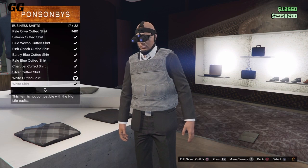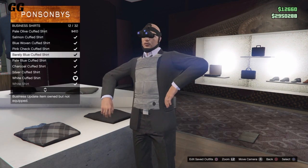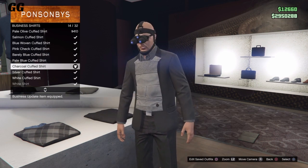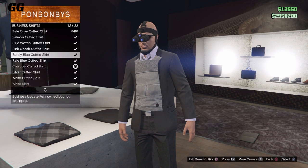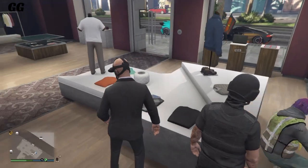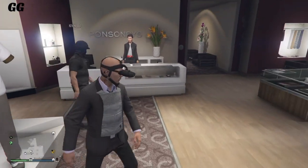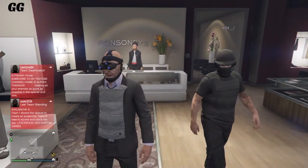After you have the outfit and body armor on, go over to Tops. Once you're in Tops, go to Business Shirts and from there scroll up. You'll see the baby bit right there — you have three options to choose from. Once you've picked one, you can save it as an outfit. If you don't like it, try out different body armors to get the one you want.